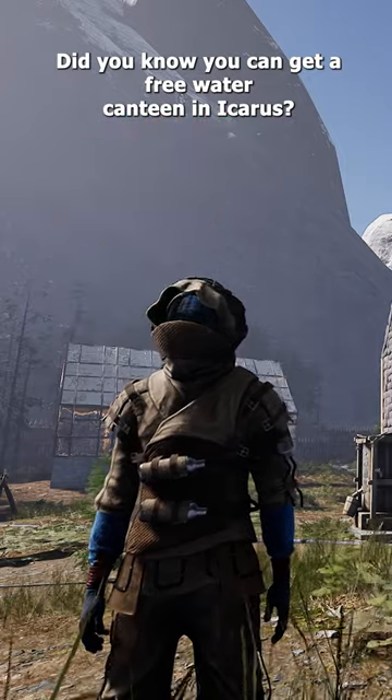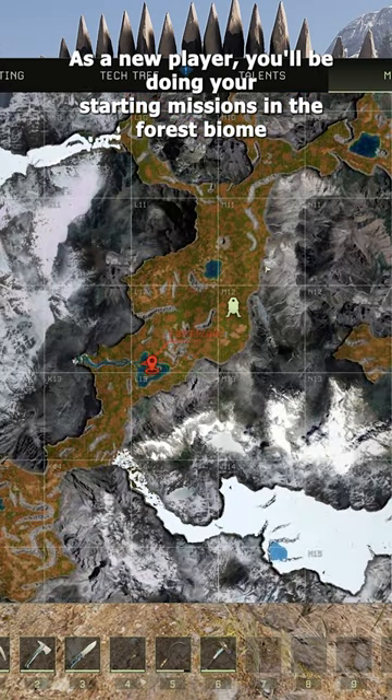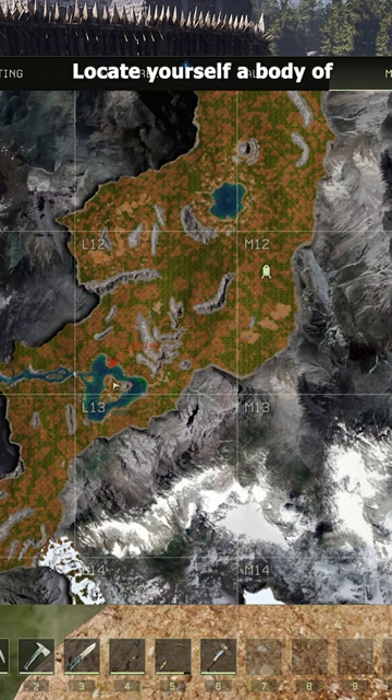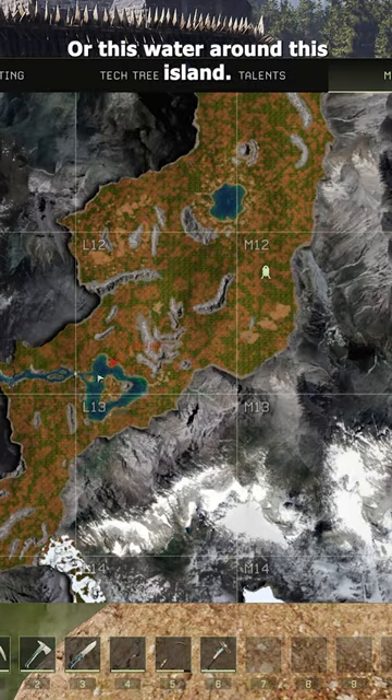Did you know you can get a free water canteen in Icarus? As a new player, you'll be doing your starting missions in the forest biome. Locate yourself a body of water. I'd recommend big lakes like this or the water around this island.